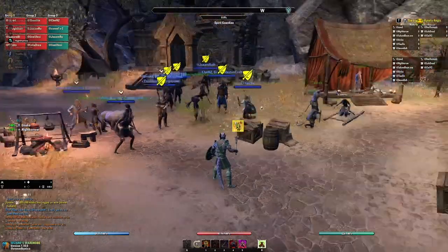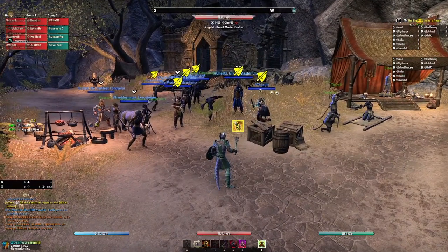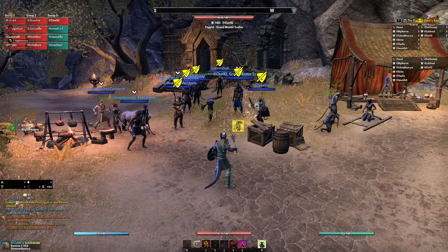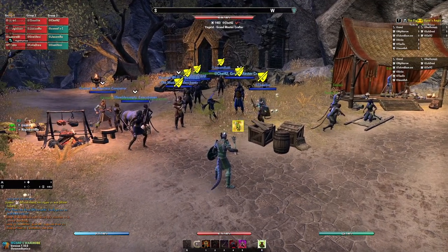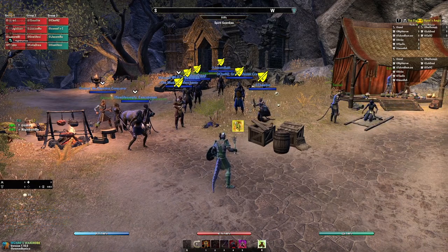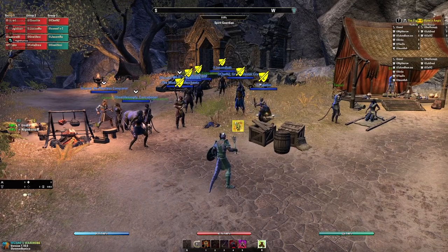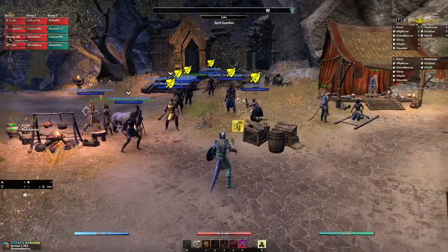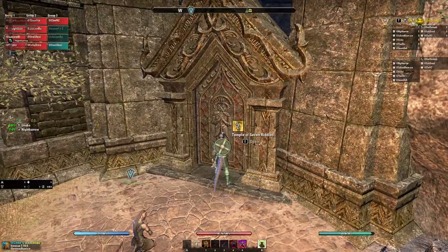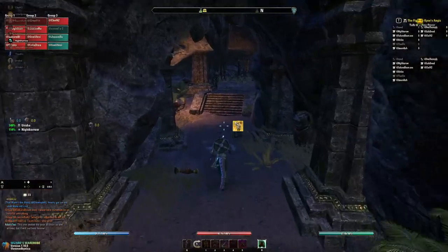The first thing you do whenever you come to any group of ads is figure out what you need to taunt. ESO has made it kind of nice because the larger an ad is, the more important it is to taunt it. So if you go into any particular trash pool or group of mobs, the larger an ad is, the more important it is to taunt. That's just the way it is.